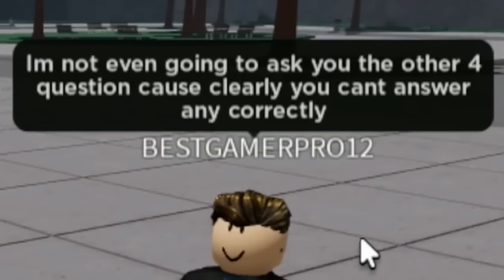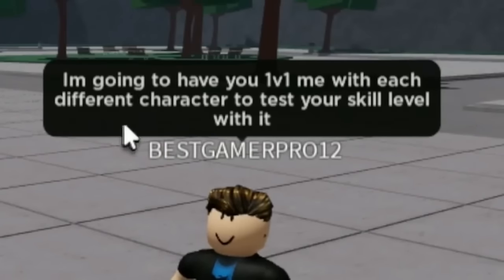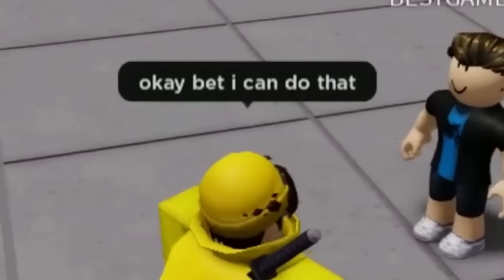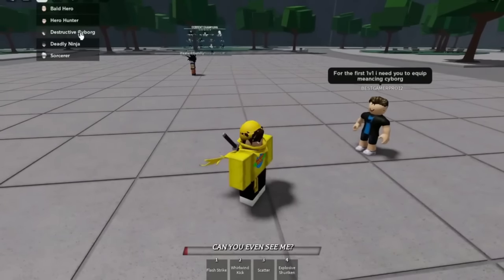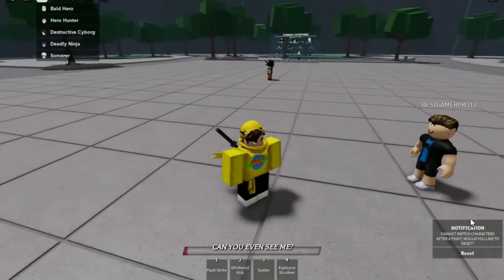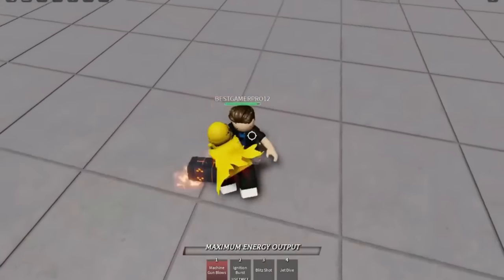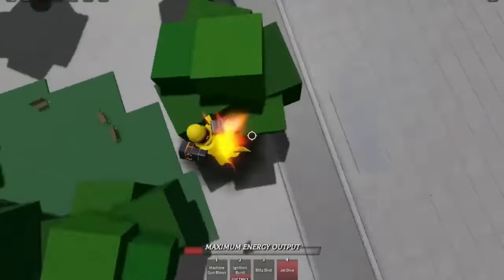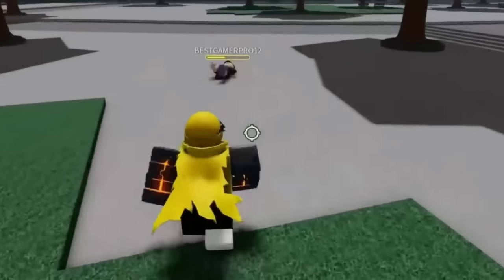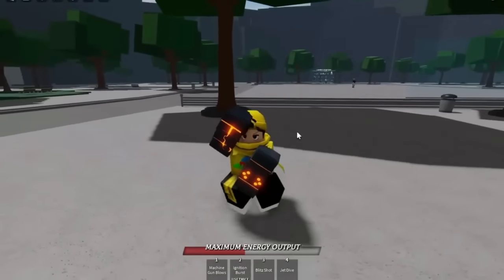We're moving on to the 1v1 portion of the training. He tells me to equip Menacing Cyborg. I'm not pulling out admin commands for the first 1v1 — waiting until round two. I don't even wait for a countdown, just start punching him. He's already at half health; this dude is straight trash. I combo him, emote, and throw a trash can at him. He rages: 'Did you just emote and throw a trash can at me?!' 'Yeah, what about it?'